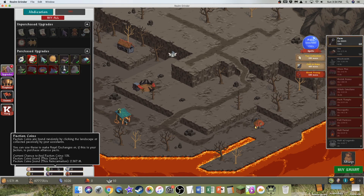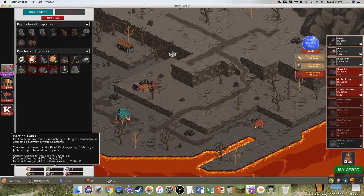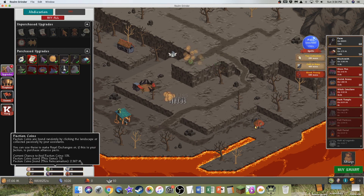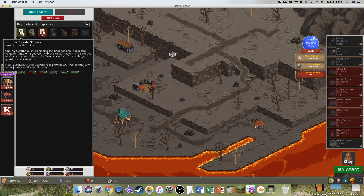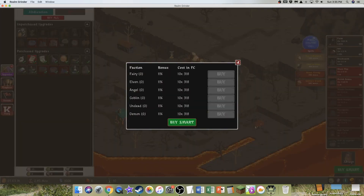I can start getting the upgrades and choose which faction to be in. Now there's the Buy All button. How do I choose the faction though? Clicking — no, it's not that. I don't even know what the factions do. I could just be the Goblin again because that's where I was before. It seems to favor Goblin — I have the most Goblin coins out of all the coins. Goblins Trade Treaty — I think this is the Goblin faction. And this is the Royal Exchange, which I'm not even sure what it really does.